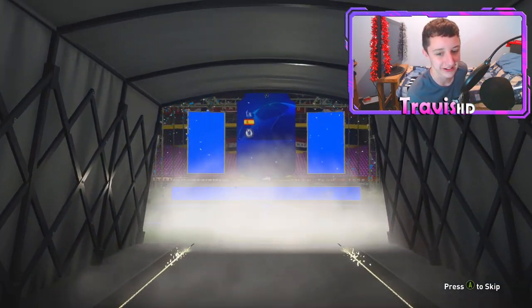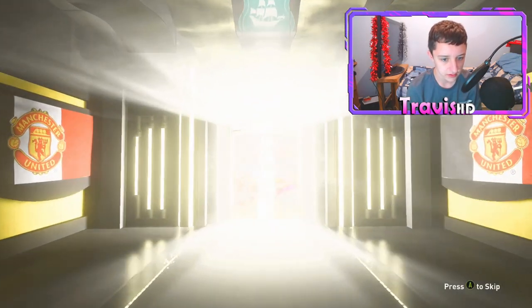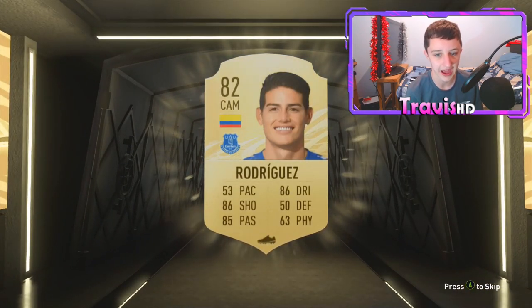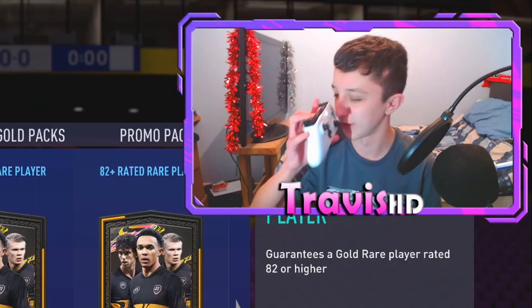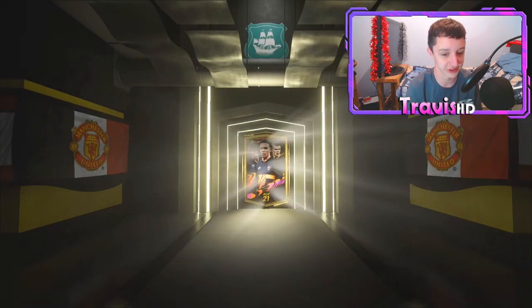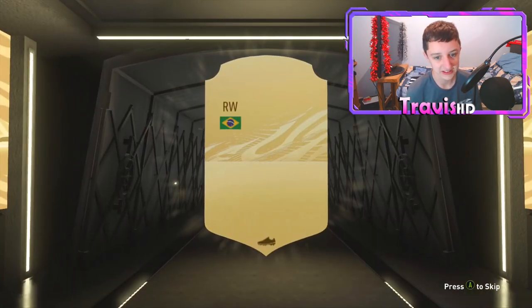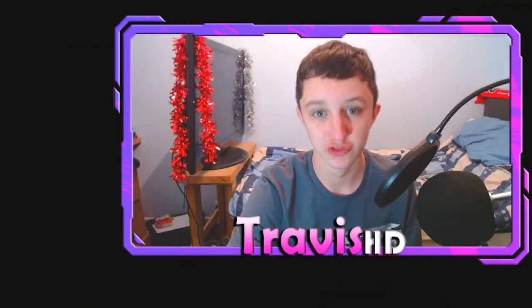We're going to get an 82 rated Kepa in pack two. Can we get something decent in the A-Sports? No walkout, no board. Obviously when it's no board it's guaranteed an 82 rated anyway, so I'm going to get a Hammers Rodriguez right there. Fourth one, we're going to hit it with a cheeky nose pack — Nose pack. No walkout, no board again. This pack is going to contain William. Fifth pack now — can we see two lines? Be a walkout, EA.